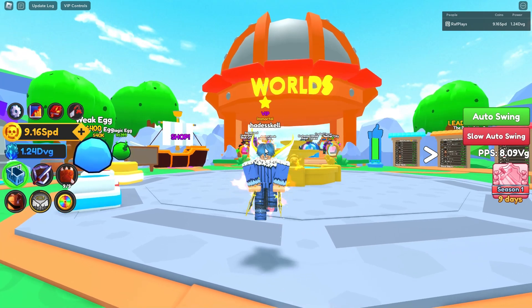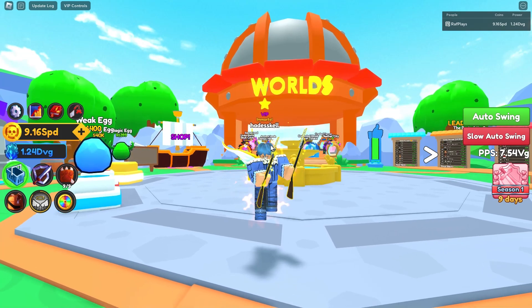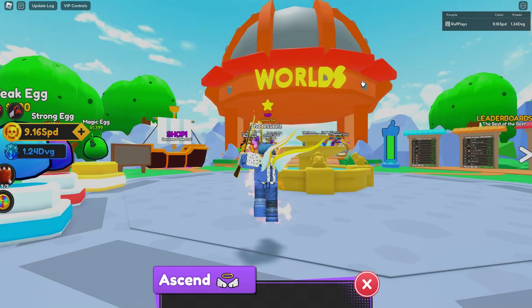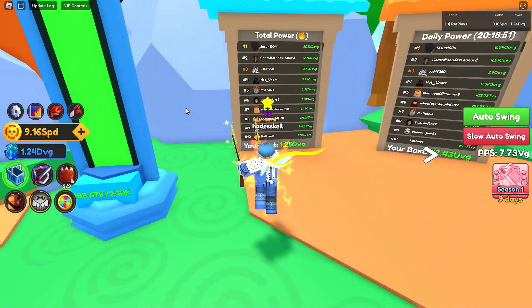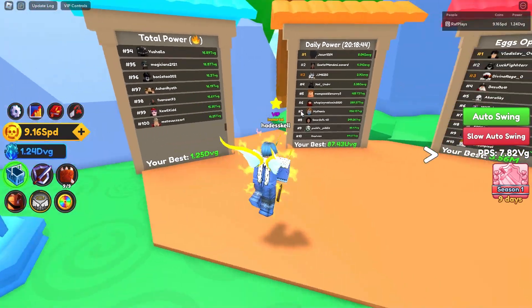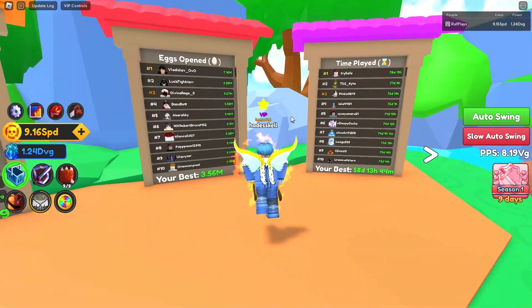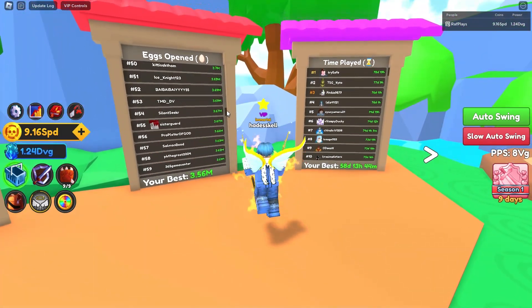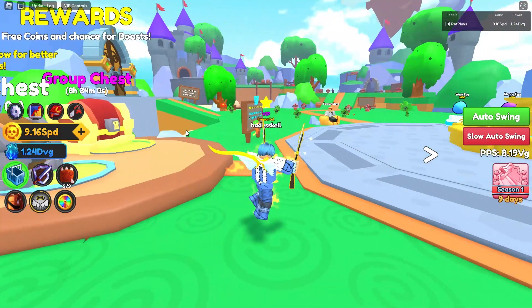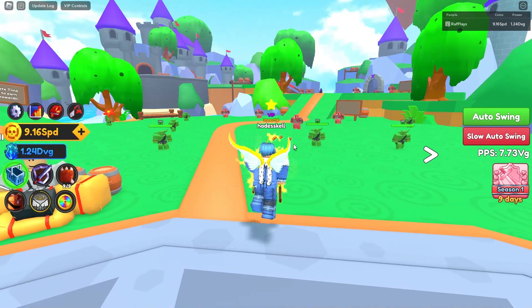Hello everybody and welcome back to another video on Swordfighter Simulator. In today's video we're going over this new quality of life update and some other stuff, such as me ascending all the way to finally becoming an undead, which is a 2.7 QA multiplier. That's going to boost me amazingly to where I can hopefully start catching up to the guys in TVG and do better carry streams, because currently I'm not strong enough for that.